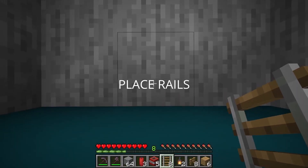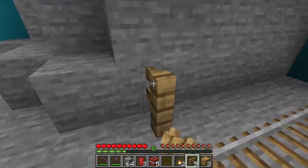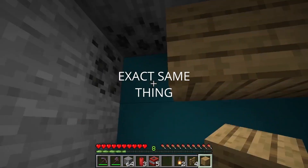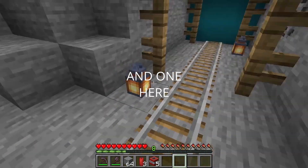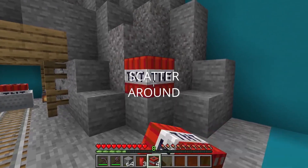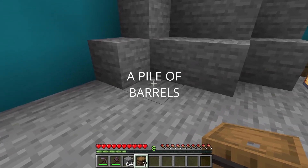Place rails in the middle. Place 3 oak planks in a row with 2 oak fences underneath on both sides. Then skip 3 blocks and do the exact same thing with 3 blocks apart. Place a lantern here and one here, and a minecart with TNT on the rails. Then scatter around some TNT and red candles. Finally, just build a pile of barrels.